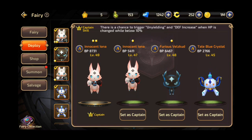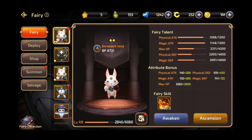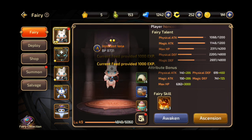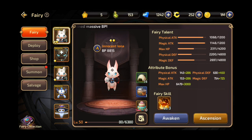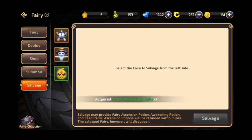The first way is by leveling them up. You can level up your fairies by feeding them with any of the three fairy foods: the pirate rice balls, the canned food for fairy, and the fairy party cake. The pirate rice balls and the canned food you may cook at your character's home, and you may also get any of these three foods from the eggs or by salvaging any unwanted lower grade fairies.